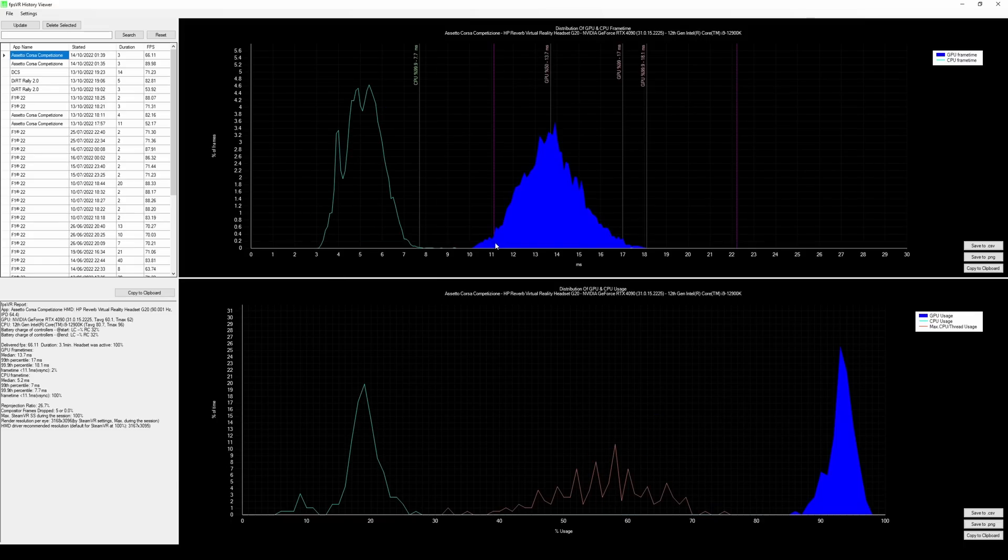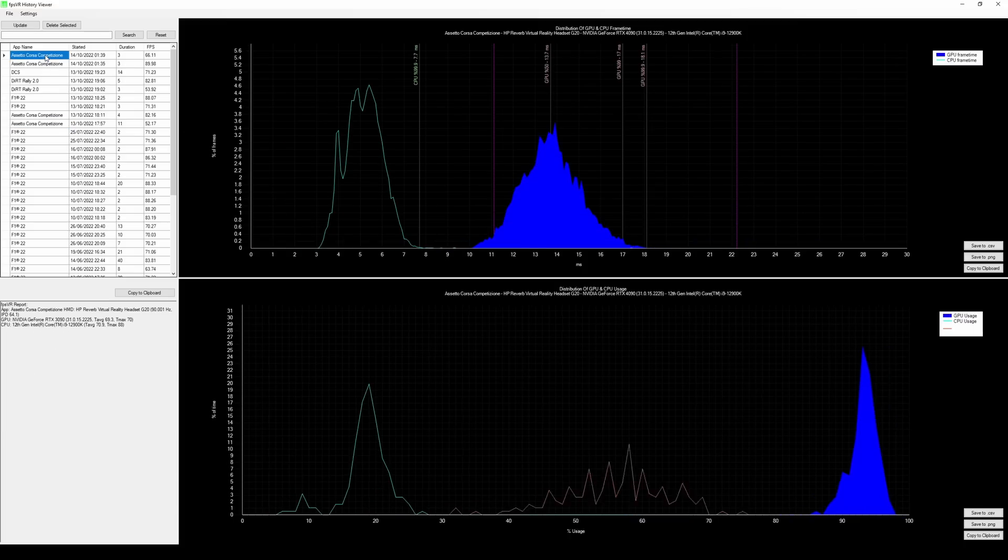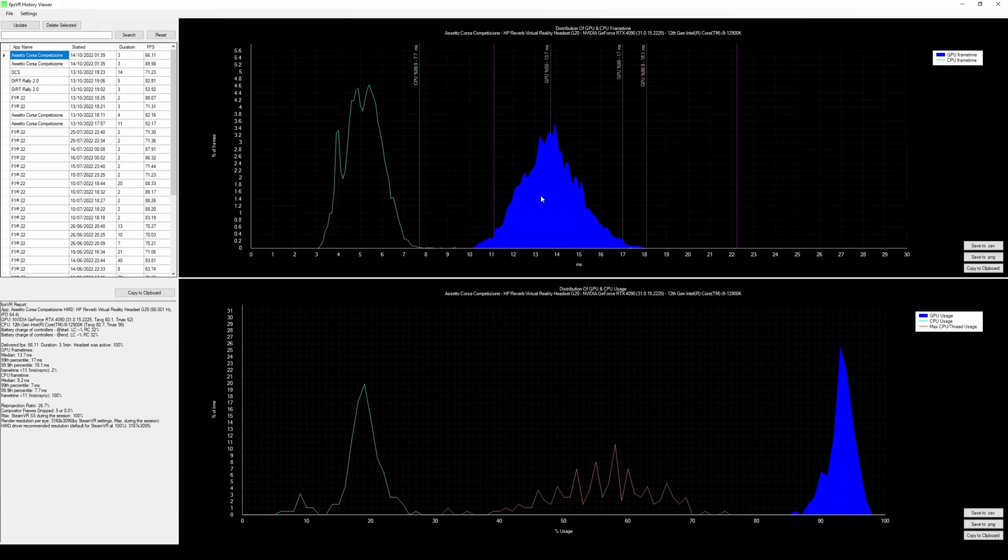So if you now look at the VR Epic preset, we can see that we're struggling to get that 11 millisecond target frame time — we're running around the 13 and a half milliseconds region here, and this GPU is being swamped. So it's obviously quite demanding, the VR Epic preset. And if you compare the two, you can see that it does perform a lot better on the 4090 — we're averaging around 20 milliseconds on VR Epic and we're down to 13-14 milliseconds on the 4090 — so that is a massive improvement.